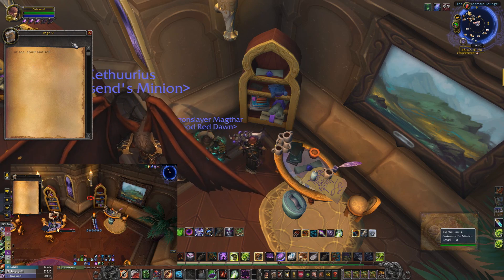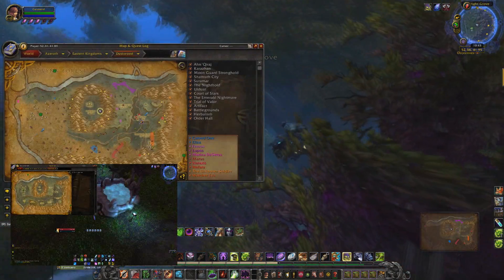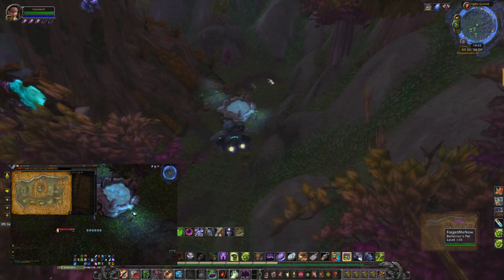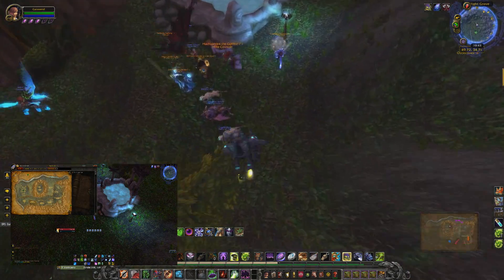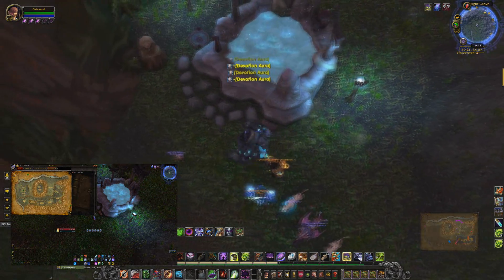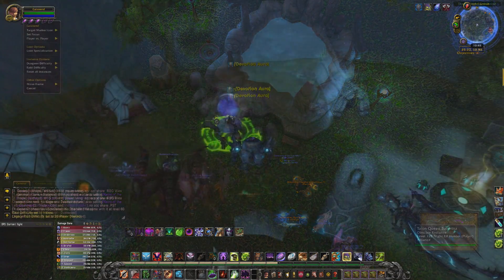After that, you want to head over to Twilight Grove. Once you get to Twilight Grove, look for a fountain and click on the page right next to it. This is in Duskwood, so if you're Alliance you're really close to it; if you're Horde, I do apologize.